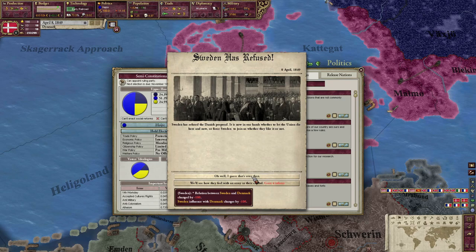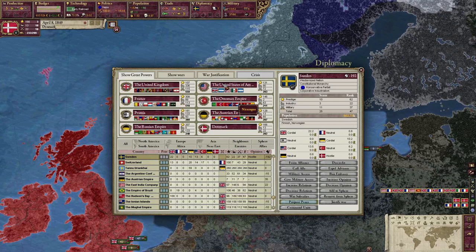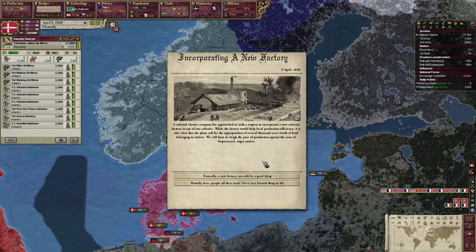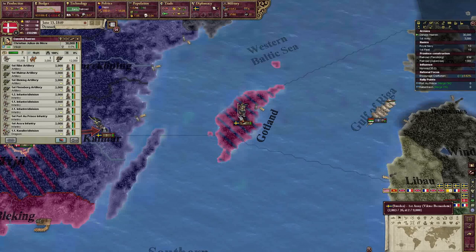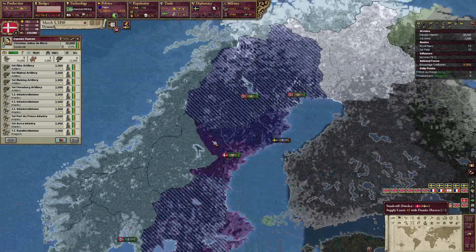Sweden has refused. Declare war on Sweden! You silly, silly Swedish country who has no friends - you are now going to get annexed because you chose not to become part of the Kalmar Union. This should be a pretty easy war. I trapped the entire Swedish army on Gotland with my navy, so unless the Swedish pull a navy out of their butt, we win. The Swedes have given up, which is great. I annexed Sweden!